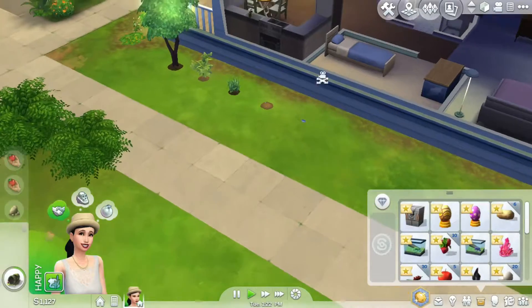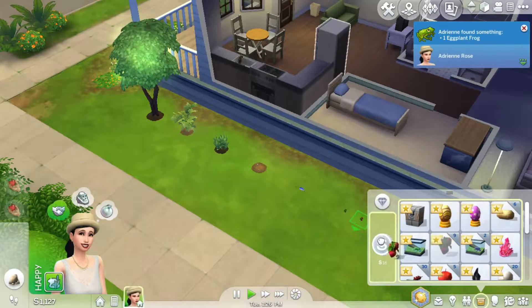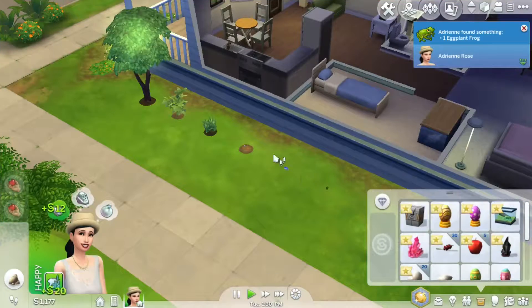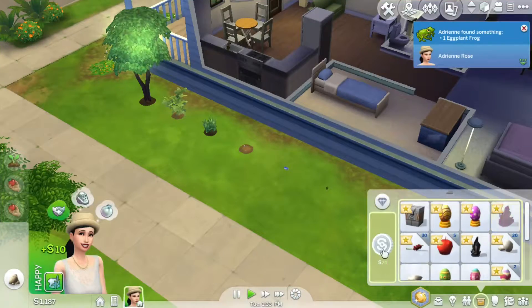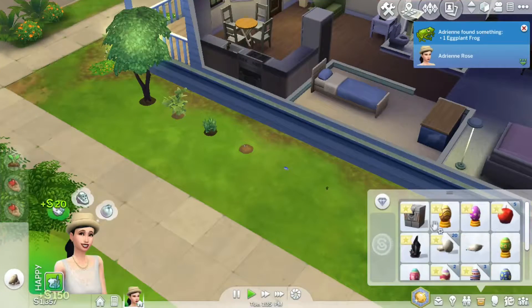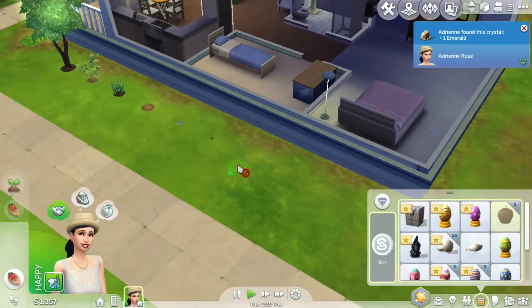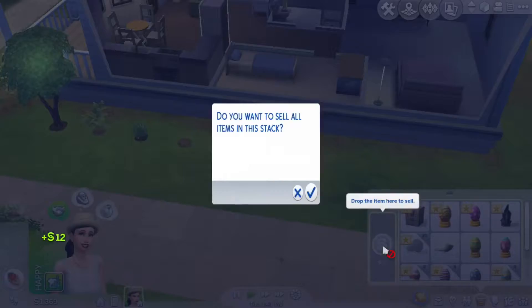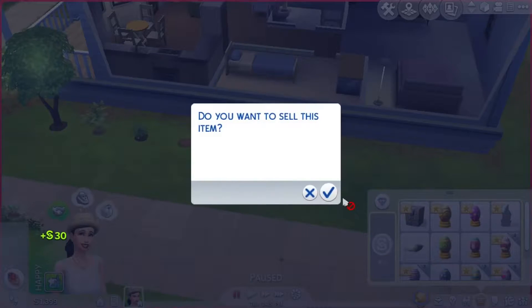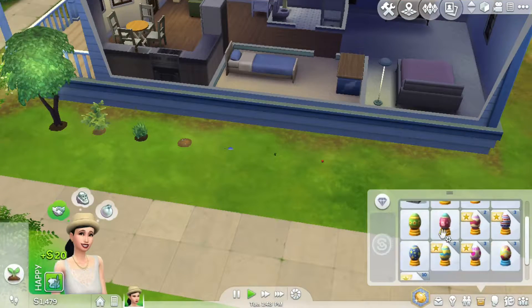It should be in the fridge. Okay, plant this and sell this — we'll sell this also. After that you go plant this. Okay, then we'll sell this. We'll plant the apple tree — plant here. Then sell this, sell the mushroom. Let's count how many eggs we have.